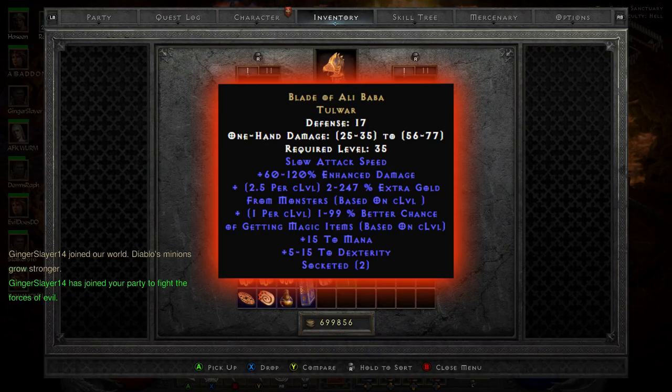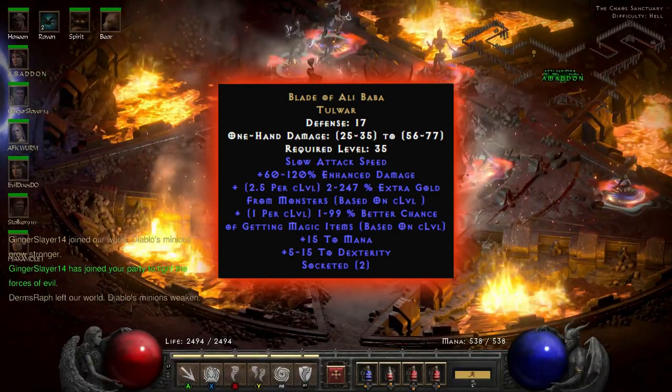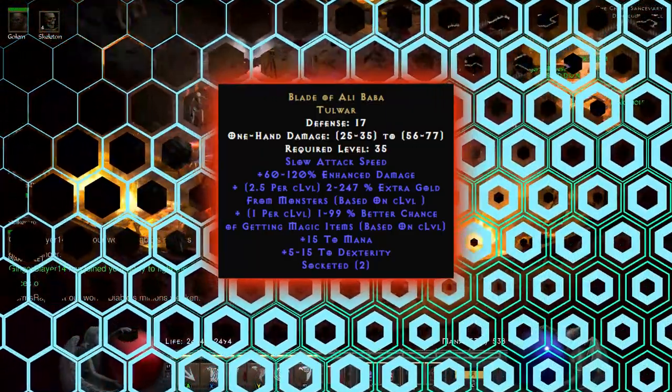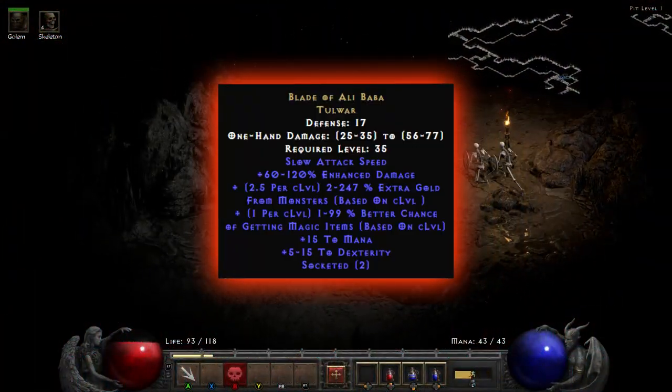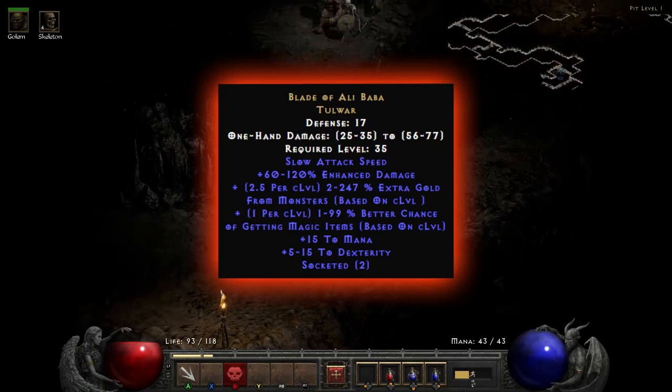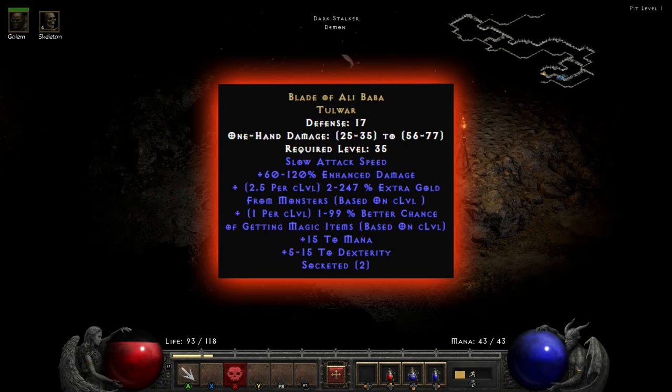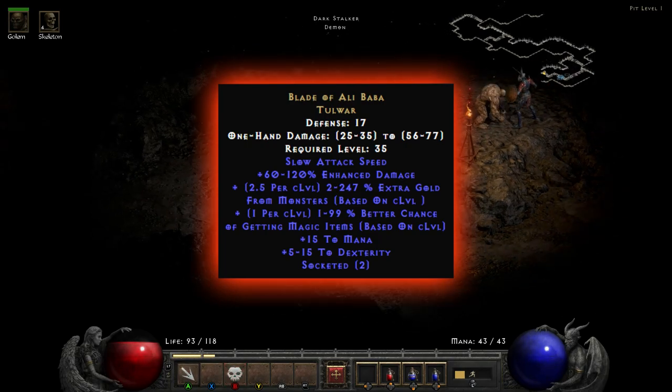This comes with plus 60 to 120% enhanced damage. Just after that we've got 2 to 247% extra gold find — which is just ridiculously high — at 2.5 per character level. So the higher your level, the better that's going to be. And exactly the same on the magic find: 1 to 99% better chance, at 1 per character level.